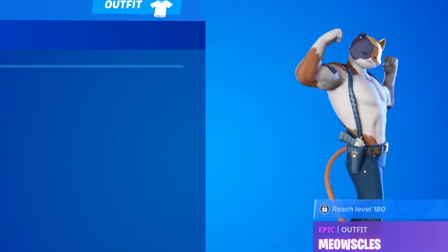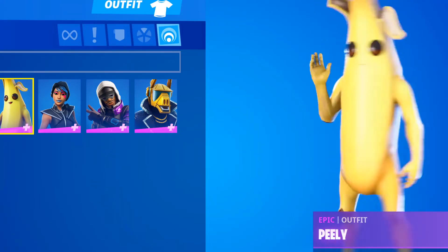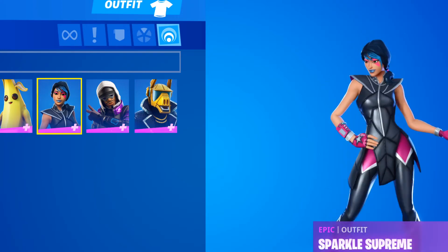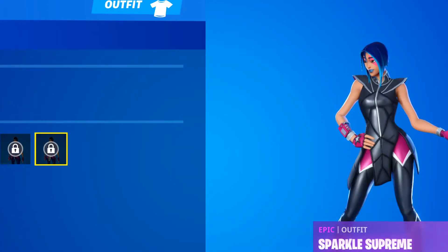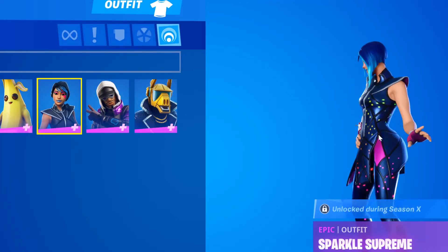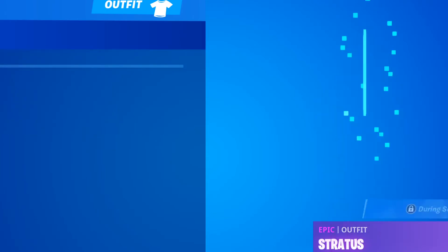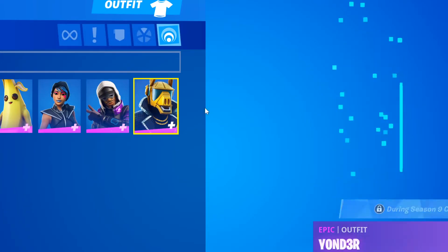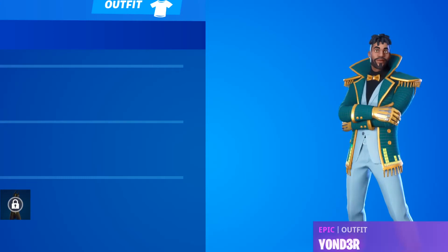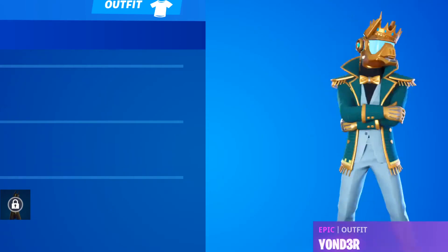We got Meow Skulls. I was so close to getting this but I couldn't really do it. Then we got Peeley - funny skin that came out. We have the other one too, I'll show you guys that later. Then we got Sparkle Specialist - it's based off the Season 1 or 2 skin. I didn't really get to complete all the stages. Then we got Spark Stratus, came out Season 9, cool skin overall. And we got Yonder - it's about that skin.